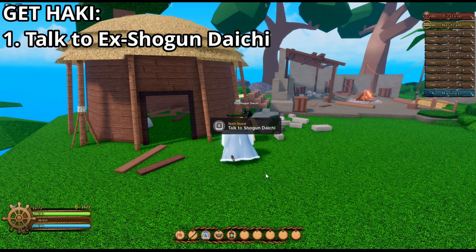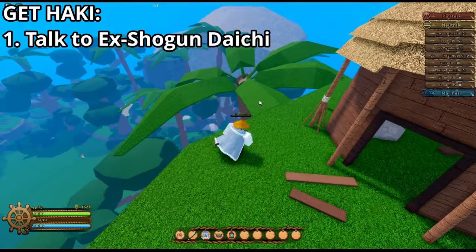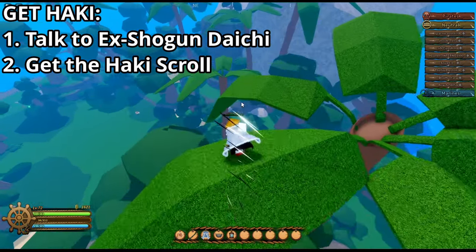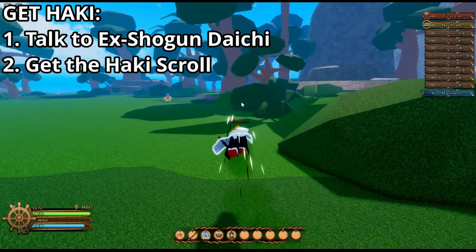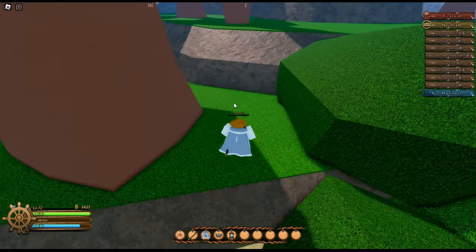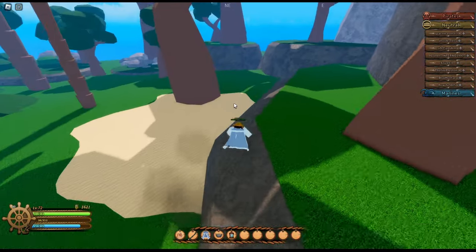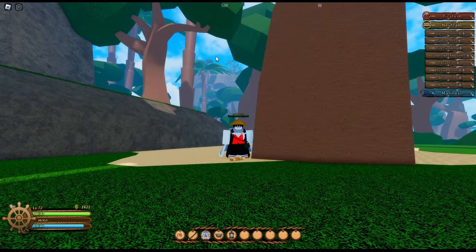The quest is pretty simple so I'm going to be walking you through it now. The first part is basically saying you need to get a scroll that is somewhere on the island, and if you just do enough exploring you'll be able to find it. It's right under or next to one of the trees on the left side of the island — it's really not that hard to find at all. The scroll's right here.